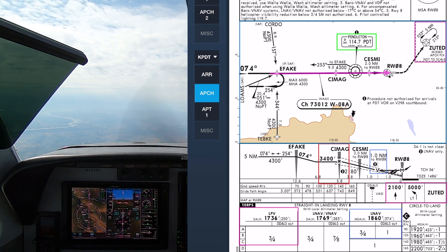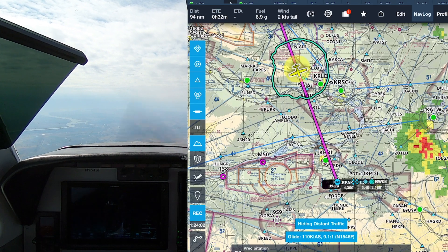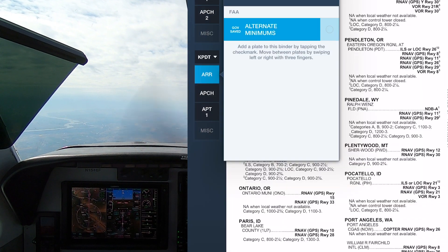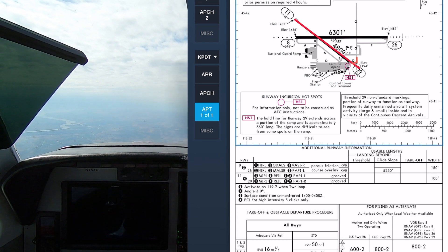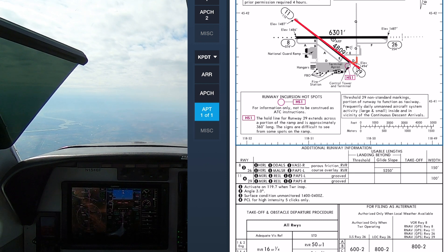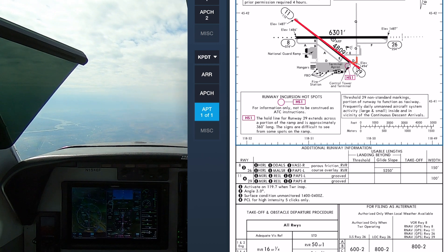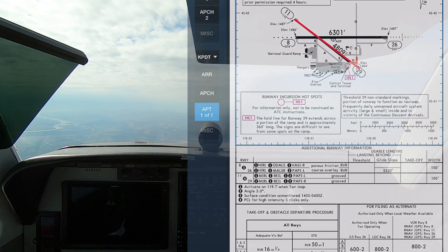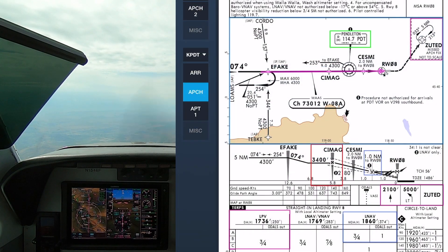When we land, we'll be exiting to the right, probably on Gulf. Echo Delta taxiways are closed, runway 11/29 is closed, then Delta to the ramp, which is where the fuel pumps are. We're pretty much on that feeder route quarto, so we should not have to do the course reversal at Ethaic.